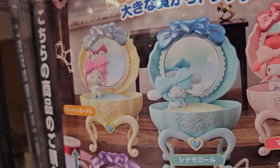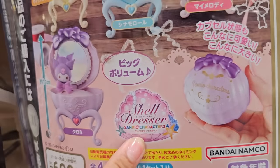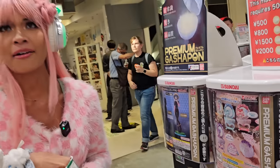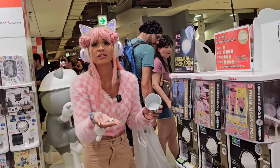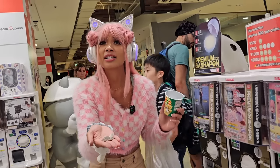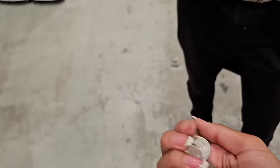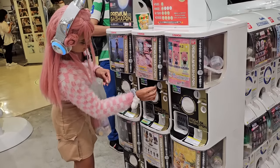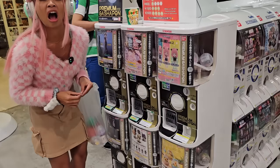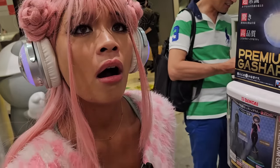We got Cinnamoroll! Cinnamoroll looks so cute on TV — I like this a lot. I finally got a Cinnamoroll item! I love the keychain too — it matches the blue TV, so pretty. Let's open this tiny guy — oh my gosh, it's the dog one! Who did I get? They're all Shiba Inu. Shiba Inu is my favorite type of dog. I got Hello Kitty — I got a kitty as a dog! Wait — Hello Kitty is not a kitty. Google it!